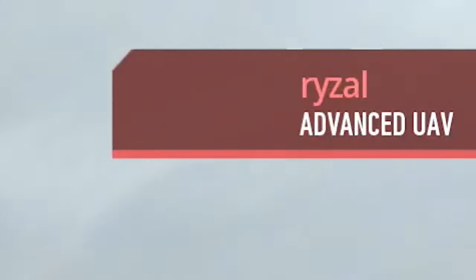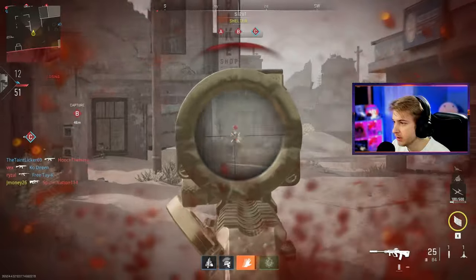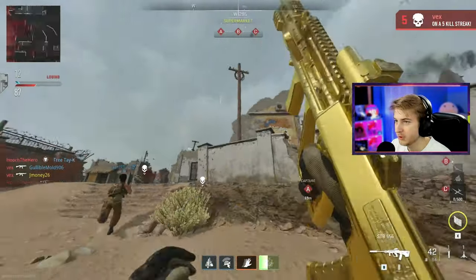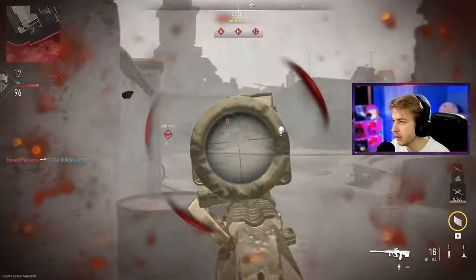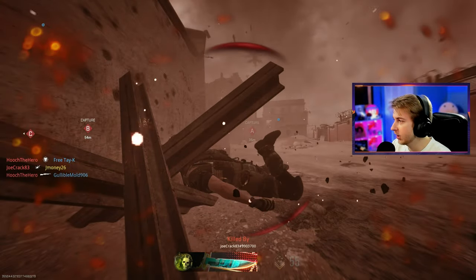The enemy already has an advanced UAV this game - somebody's on a 15 kill streak. They've got a helicopter too. We got a long shot right there if we can get it - he laid down behind cover. Of course the helicopter takes me out.